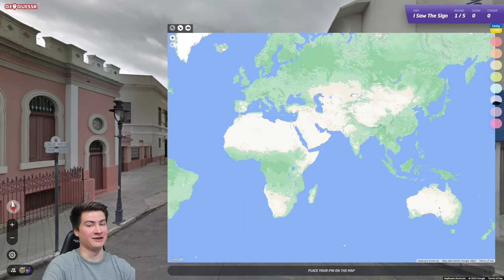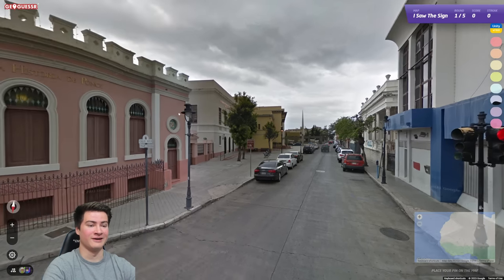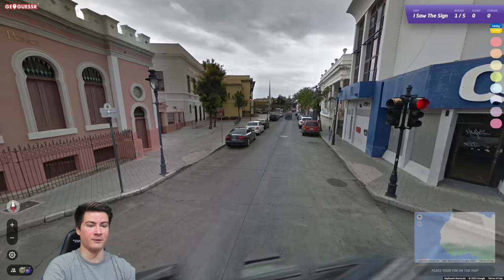Highly suggest checking it out — link in the description. This first map is called 'I Saw the Sign.' It has locations with city names very prominently visible and other clues, so you can get perfect scores without moving. The first one here we can see we are in Ponce, Puerto Rico.